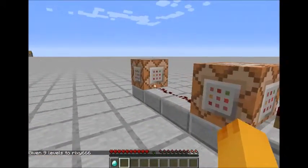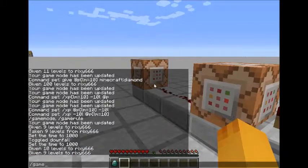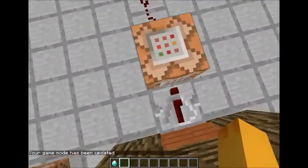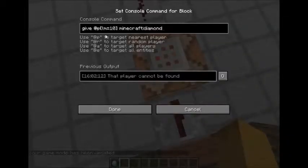I'll have to go into game mode to show you the command blocks. I've got a button hooked up to a repeater which goes into a command block that gives the nearest player a Minecraft diamond. Make sure the score selector is in there — open bracket lm equals whatever number. That number is the minimum XP you need to have for it to give you a diamond. So if you want someone to pay five XP for a diamond, change the number to five.